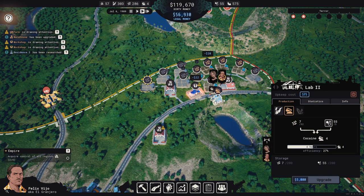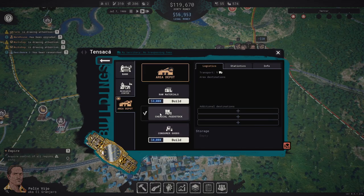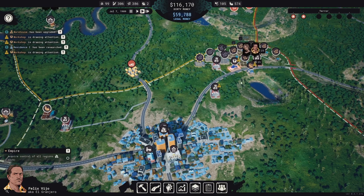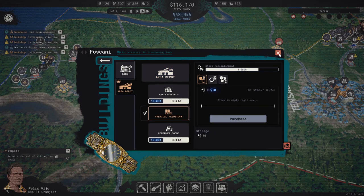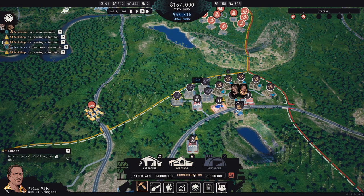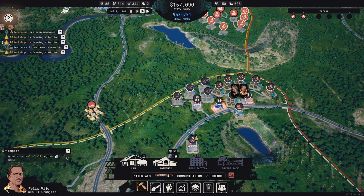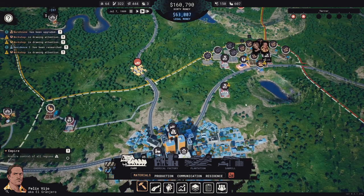This is fine now — the efficiency isn't the highest. Let's buy that and buy that. What would it cost to build a chemical factory? Chemical factory requires research — I thought I already had it researched. We'll research it after.